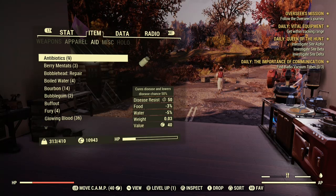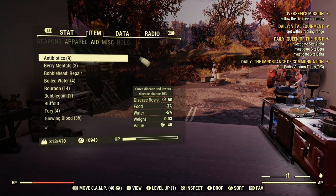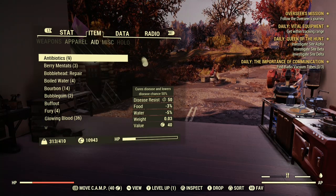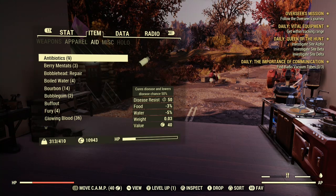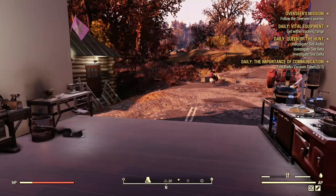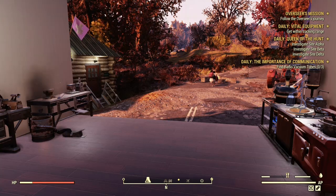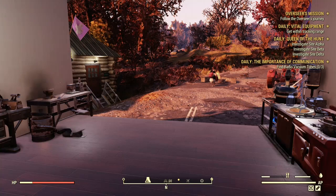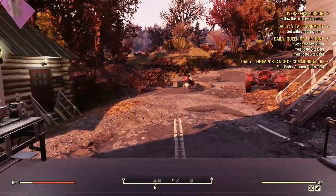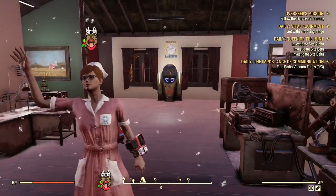You'll need Chemist and Pharmacist to make antibiotics. The difference between the two is: Disease Cures, no matter the region, will cure any of the diseases — that's all it does, just cures one disease. Antibiotics give you disease resistance, so it's good to have. I sell my antibiotics for 20 caps apiece and they go by real fast. But that was all I wanted to show you guys today — I hope it was helpful. I'll see you guys later. Bye.